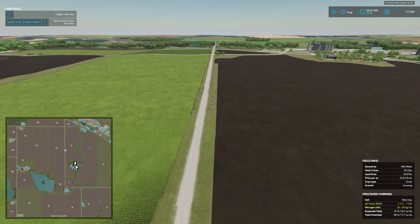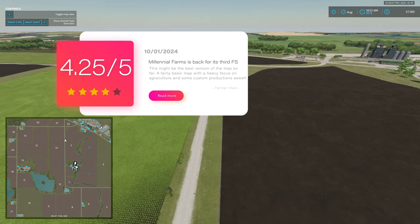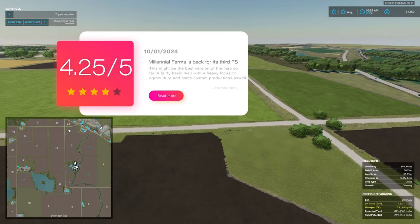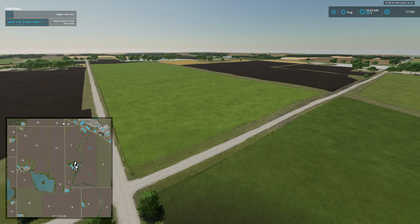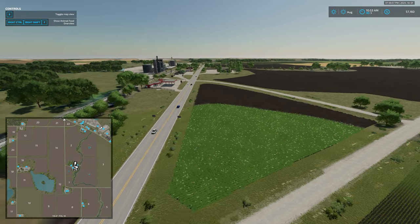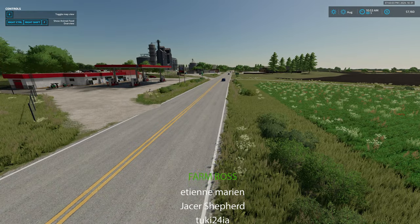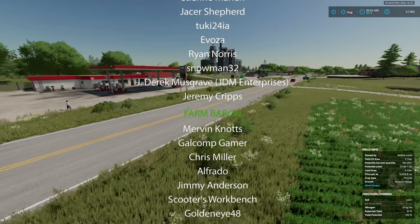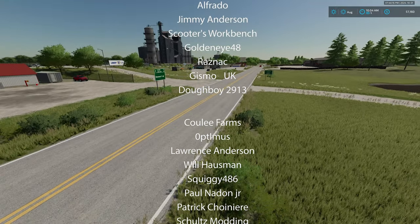That gives this map a final score of 4.25 out of 5 — a very respectable score. This is the third Farming Simulator iteration for this map: it was first available in FS17, came back in FS19, and is here in FS22. Hopefully it will return in FS25, though it is a little late in FS22's lifespan. It's nice to see this map make a return. Let us know your thoughts in the comments below about this map or the Millennial Farms branded version — which is essentially this same map with Millennial Farms branding. Until next time, happy farming.